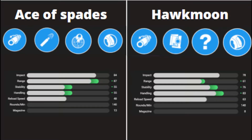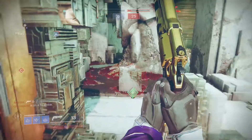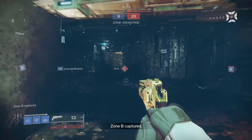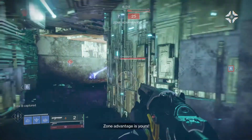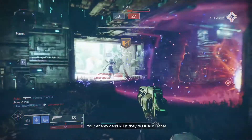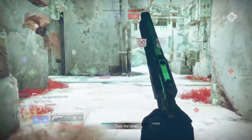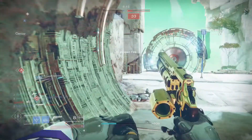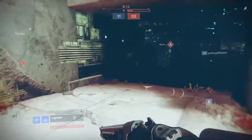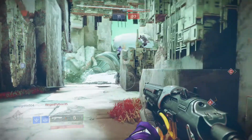Those are all the perks and stats, so now it's time to talk about how these weapons do in the Crucible, or PvP. When it comes to PvP, some of these stats are useless. What I mean by that is that in the Crucible, the impact stat does not matter, because hand cannons with the same round per minute will do the same damage, unless there is a perk that increases the weapon's damage. That only applies to the impact stat.